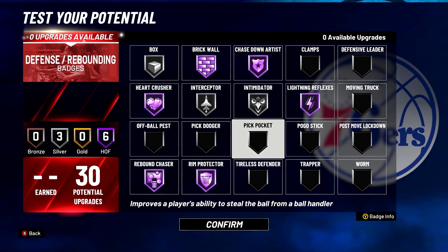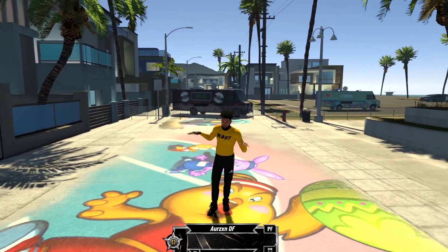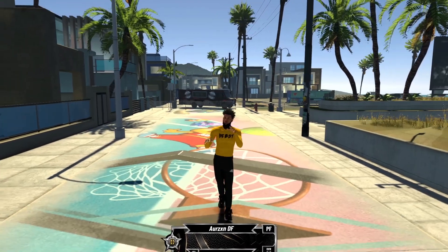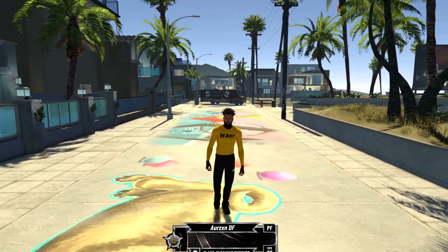Trapper is another glitchy badge worth considering. You have 30 defensive badges which sounds like a lot, but you'll find you can't put every badge on Hall of Fame. These are the defensive badges I'd recommend. I hope this video helped you out — if it did, drop a like and hit that sub button. Comment below what you want to see next, and I'm out. Peace.